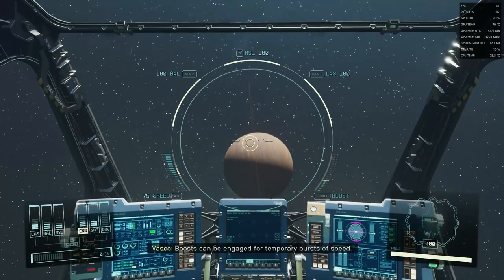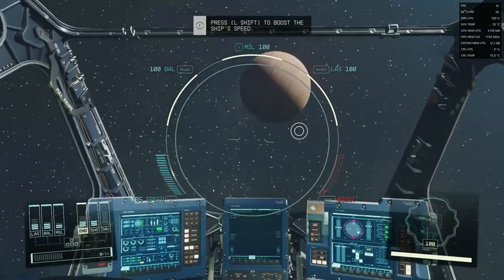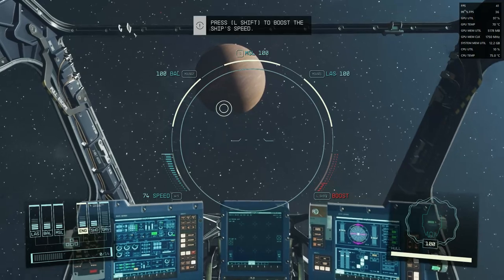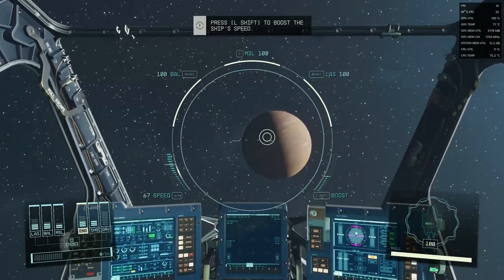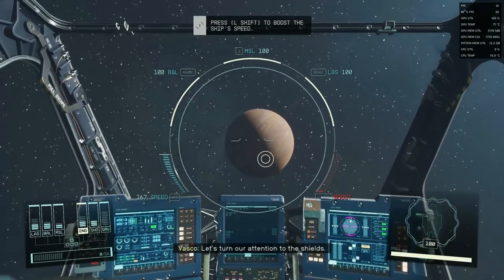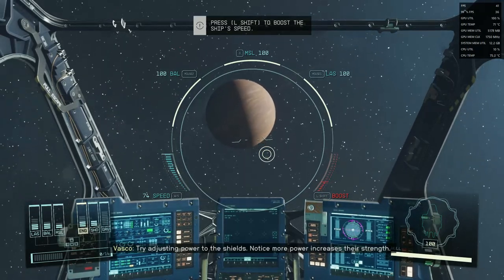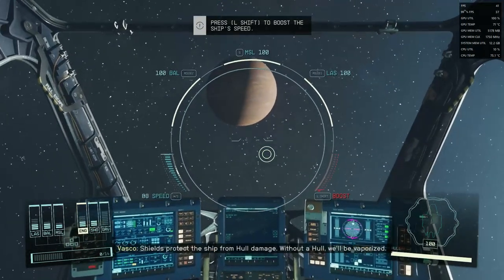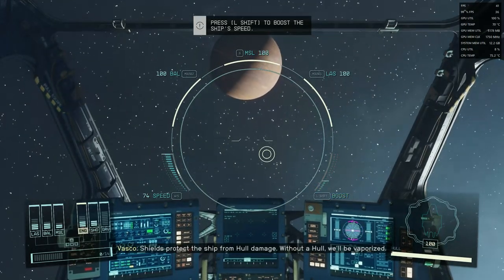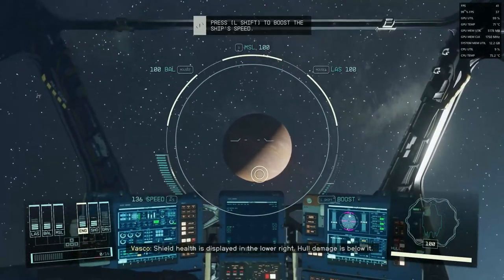Boosts can be engaged for a temporary burst of speed. Let's turn our attention to the shields. Try adjusting power to the shields — notice more power increases their strength. Shields protect the ship from hull damage without a hull, you'd be vaporized. Shield health is displayed in the lower right; hull damage is below it.